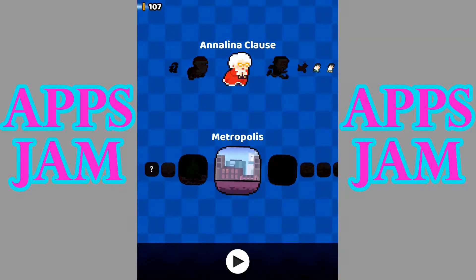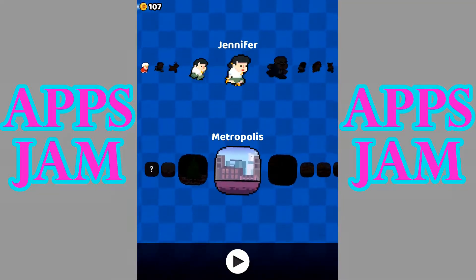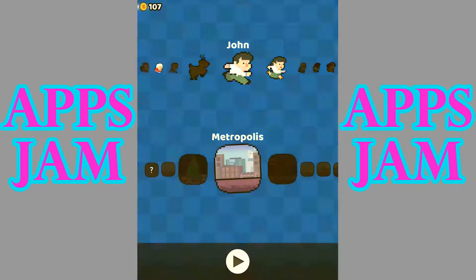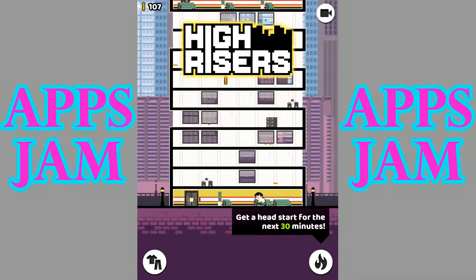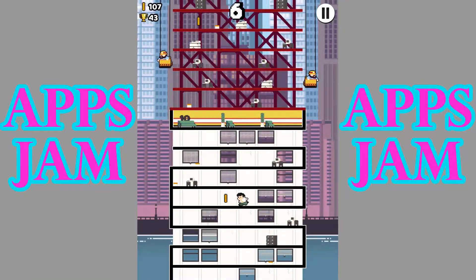And also Alina Claus. You can also play with other characters. I got John and Jennifer — let's go with John. We could get a head start, but I'll just play now. You just tap your way up.